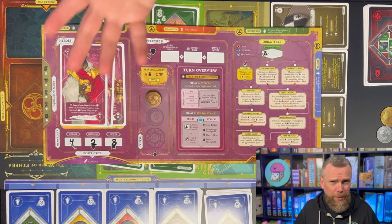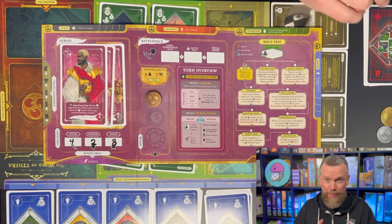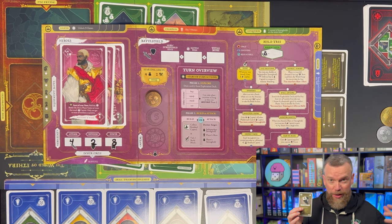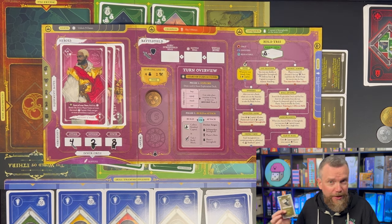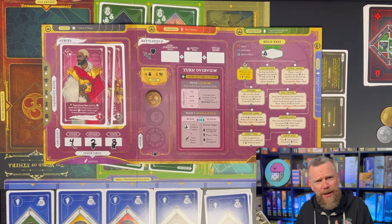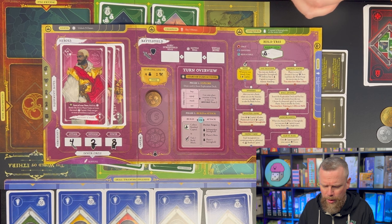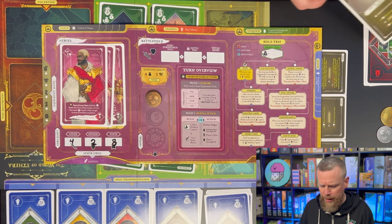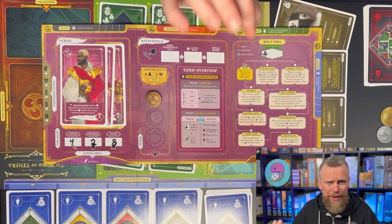Once you've drawn from the exploration deck, one of the main parts of your turn begins. You can buy equipment from the forge, equip or use items, and juggle your equipment around. I had two different sets of armor — one good for defending my hero, one good for defending strongholds. You can buy new equipment, use gear with special abilities outside of battle, and you can trade.